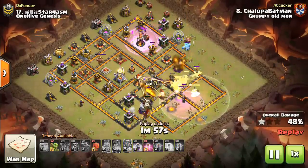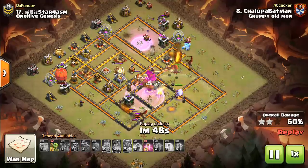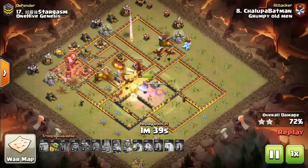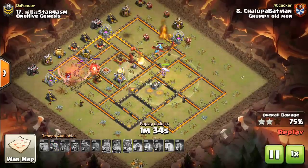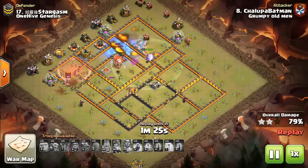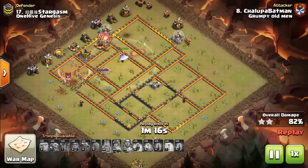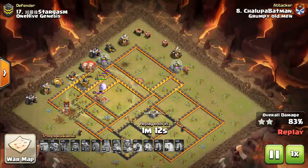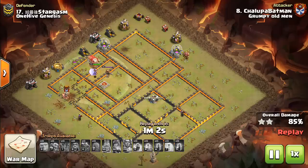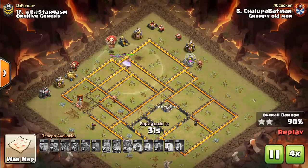This one — nice use of the Bat Spell, takes out the multi-inferno and two air defenses, and that other air defense finally goes down. Stone Slammer on the other side taking out the remaining air defenses. This is a perfect example illustrating the point — the air defenses were able to be dealt with using Bat Spells on top and the Stone Slammer on the left, dealing with all four air defenses. The dragons just have to do their job getting through the rest of the base. That last dragon does go down, leaving just balloons and the Grand Warden for cleanup, which isn't ideal — the Grand Warden just targets random stuff. But it does work out, and dragons were the right choice for this base.